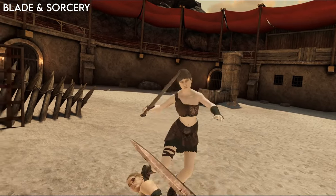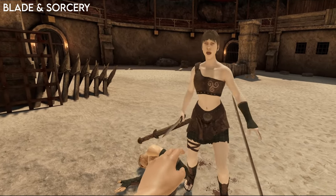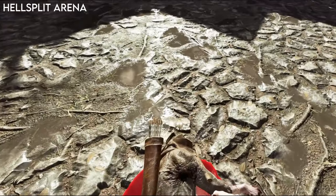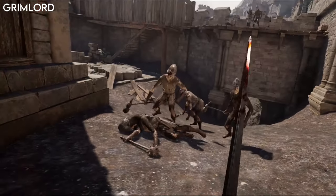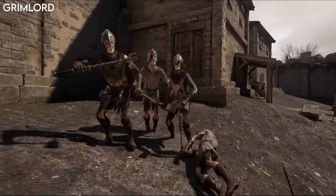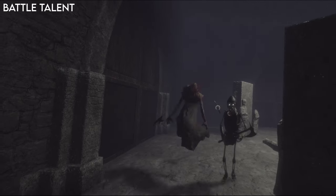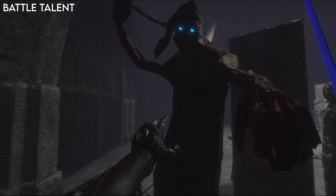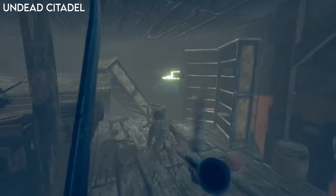Let's look at throwing weapons. I find throwing in Blade and Sorcery really difficult — I always seem to throw them on the floor and even when it connects it doesn't feel satisfying. It feels much better in Hellsplit Arena; when an axe connects and sticks in, the enemy reaction is very satisfying. Throwing also feels great in Grimlord — the axe goes where I want it most of the time, sticks in on a head hit, and you can distance-grab it back. It's not bad in Battle Talent and weapons fly at a good speed, though it doesn't feel as impactful as Hellsplit or Grimlord. In Undead Citadel there are throwing knives that travel quickly and cause damage, but other weapons just fall to the ground.